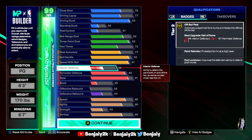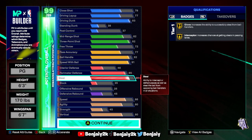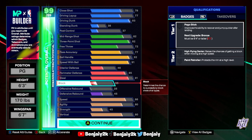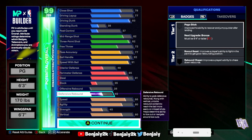Interior D at 6'3" is not going to be good — it's 46. Perimeter D: 85, so you're locking people up at 6'3". Steal: 91, so you get Gold Glove and Gold Interceptor — you're going to get steals and lane steals. Block: 35 — we're 6'3", we're not blocking anything. Offensive rebound: 25, defensive rebound: 45. You get a little bit of rebounding, but at 6'3", let's be honest.